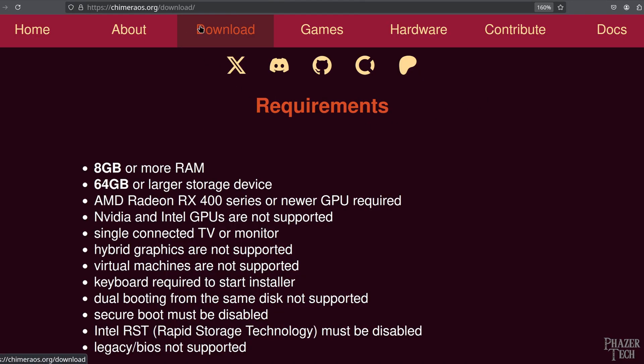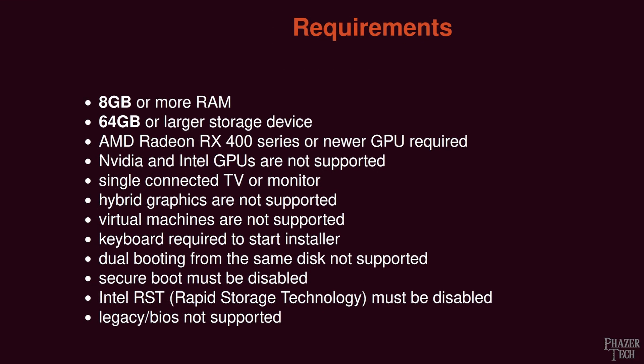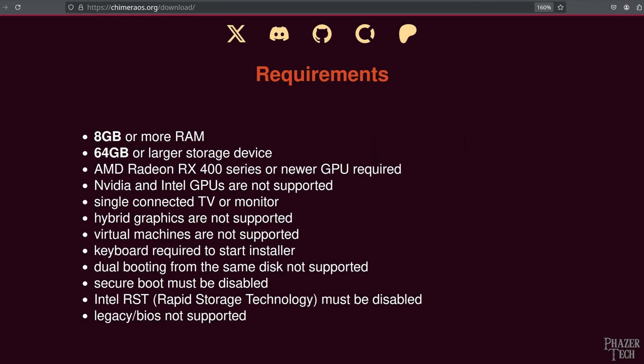The Download tab also provides the hardware requirements if you're using a desktop or laptop PC. You'll need at least 8GB of RAM, 64GB of storage, and a Radeon RX 400 series or newer GPU. Nvidia and Intel GPUs are not supported at this time. Hybrid graphics and virtual machines aren't supported either. You'll need a single TV or monitor connected and a keyboard to start the installer. Secure boot must be disabled, as must Intel Rapid Storage Technology. Dual booting from a single disk is not supported, and Legacy BIOS is not supported either. None of these requirements should be an issue for any modern system with an AMD GPU.